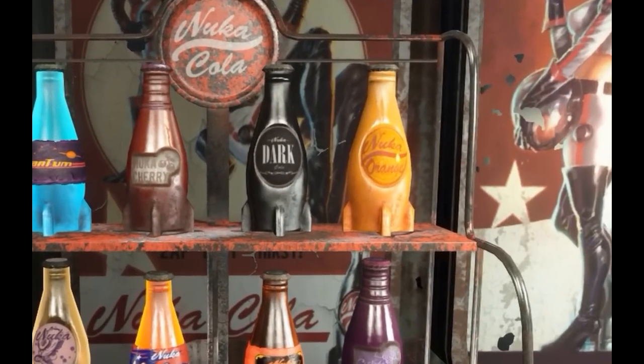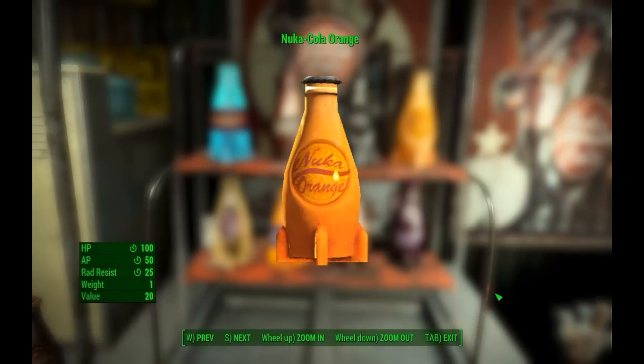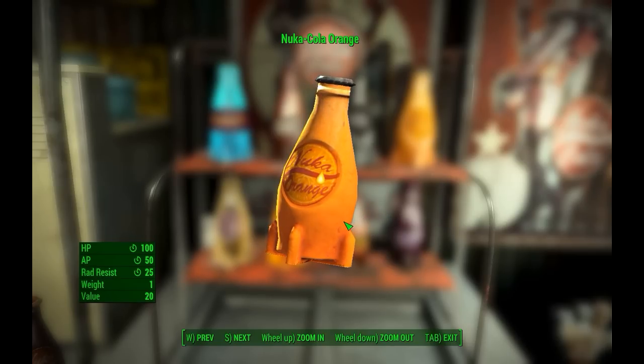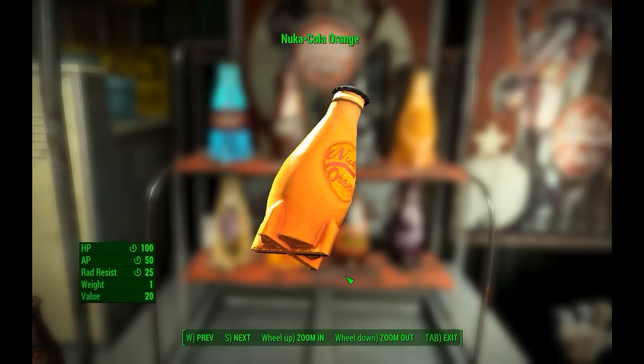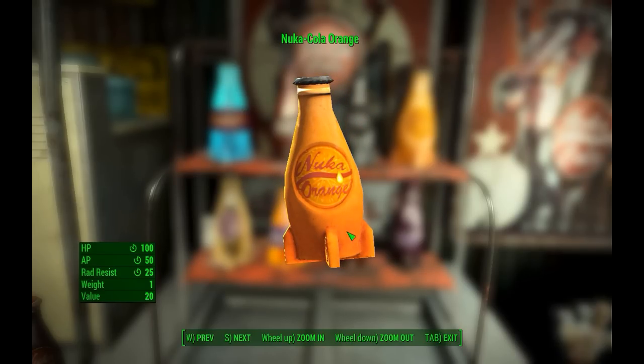Next up, Nuka-Cola Orange — clearly a very citrusy take on our favorite wasteland drink. This is a great one to bring along in combat. It'll heal 100 hit points, restore 50 action points, and give you a 25-point rad resist boost. So when you're fighting those feral ghouls, don't forget your Nuka-Cola Orange.